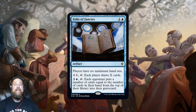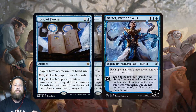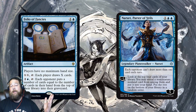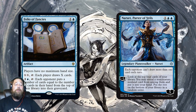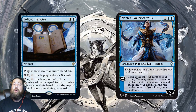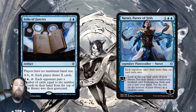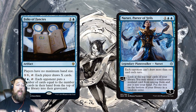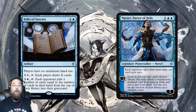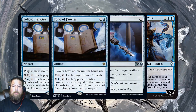How do you take advantage of Folio of Fancies? In Standard, maybe the easiest way is to play it with Narset. You pay the double X so each player draws X cards, but your opponent can only draw one card each turn. If you do it during your opponent's turn after they've drawn, they get no advantage — they draw zero cards and you draw for free. It can be a pretty insane card advantage engine with Narset's static ability.